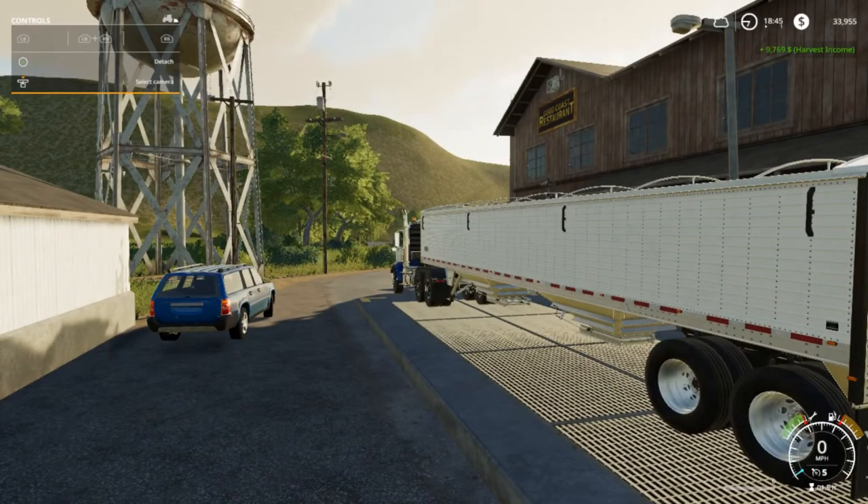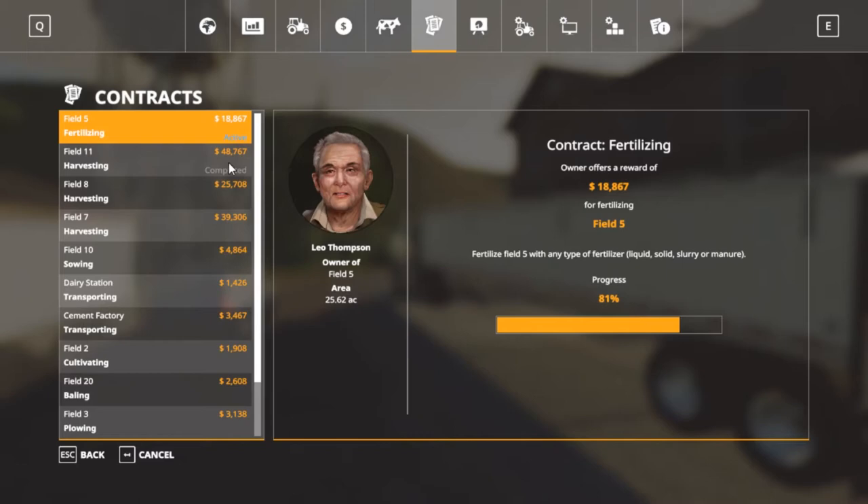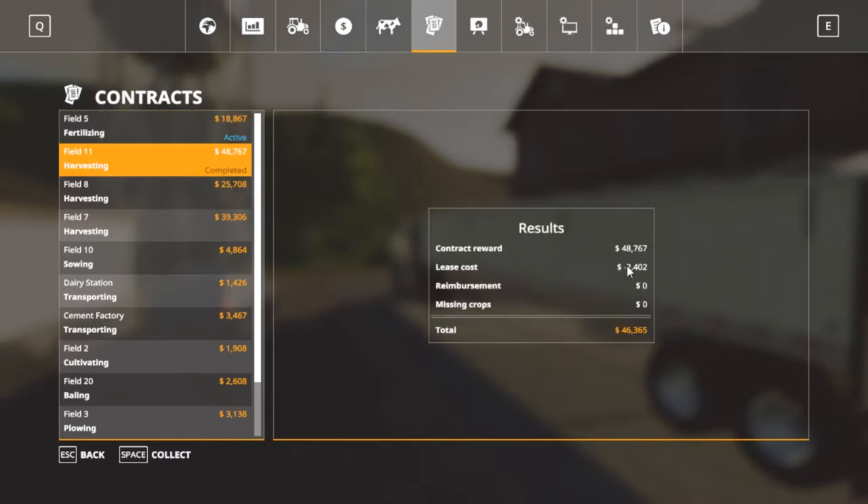We got about 33,000 — I'm going to say 34,000 right now folks. You can see right here, the fertilizing mission is going to be 18,000 for field 11. So we get 46,000 instead of 48,000, but if we had our own equipment we would have gotten the full 48,000. So let's collect that.